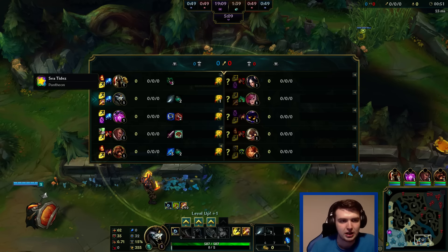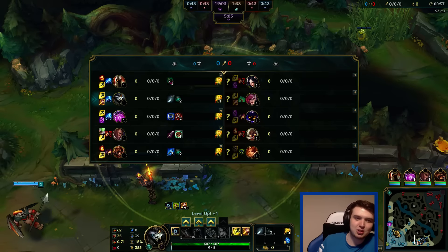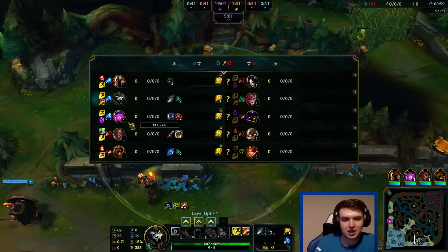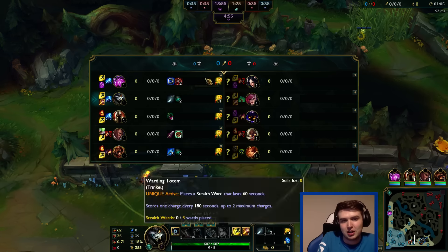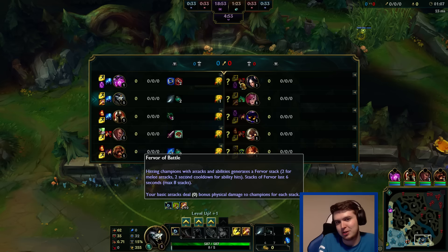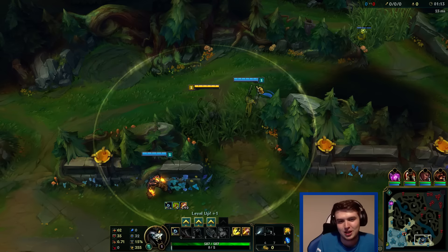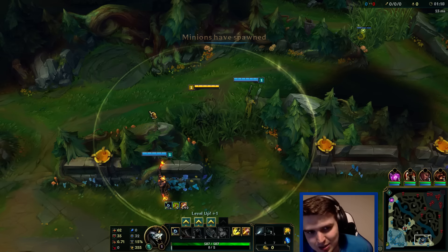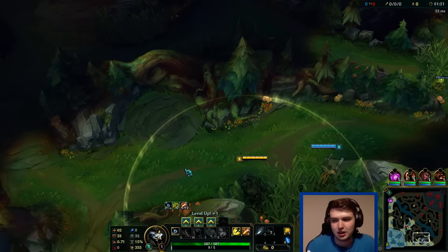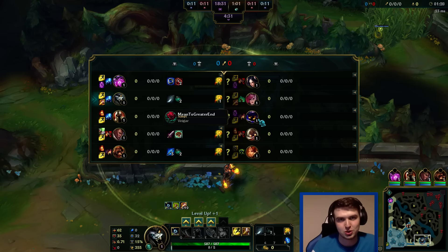Well, with Vel'Koz top, the matchup discussion kind of changes. Pantheon is against Veigar now — Pantheon should dominate that. My plan was to snowball Pantheon and maybe protect mid. I kind of want to gank every lane actually. I'm a bit afraid to gank because Vi is really deadly if she gets out of control.